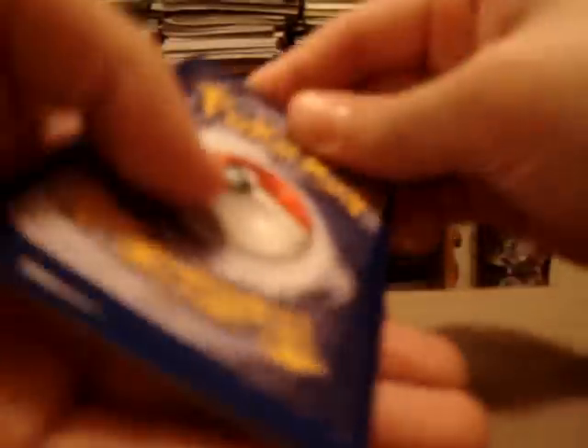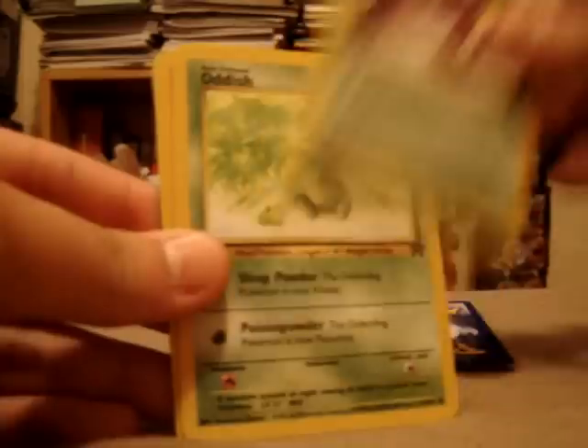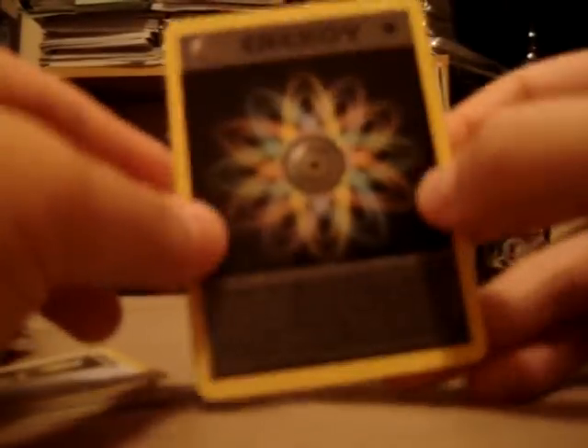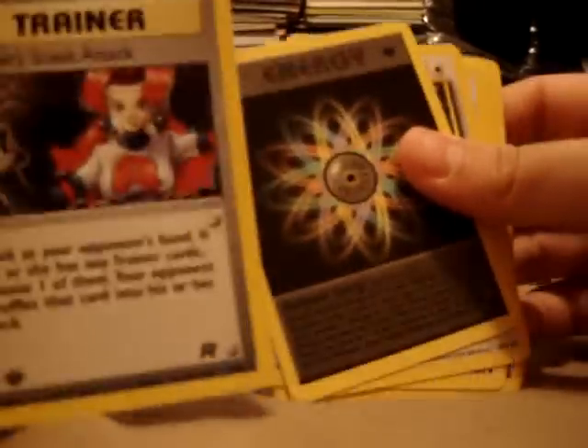Next pack — so this is really easy to open. Eevee, Meowth, Goop Gas Attack, Grimer, Oddish, Zubat, Charmander, Impostor Oak's Revenge, Dark Gloom, Dark Jolteon, and the rare is Rainbow Energy. That's kind of what I needed, actually, but I think I already got this. I'll have a look later. If I do, then this will be for trade. So two trainer cards — not that great, but one's holo.